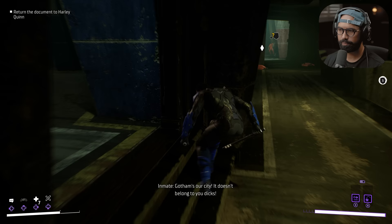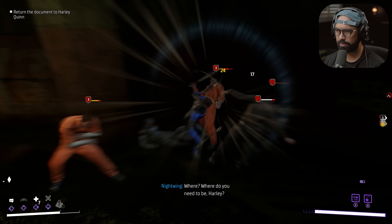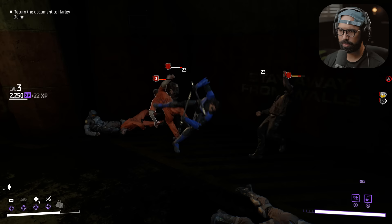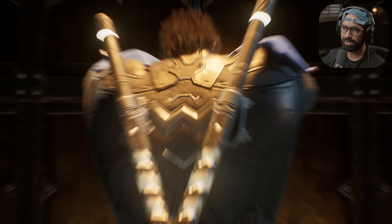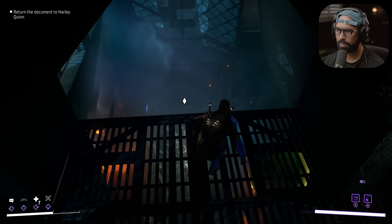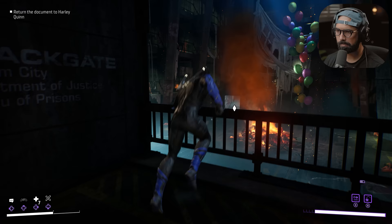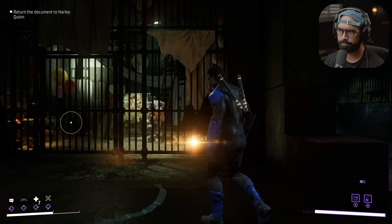Can I avoid these guys? I took out the big guard. I just want to take out the prisoner — that's the one that gives me XP. And some health, which I just lost due to that smack in the face I received. I'm out — I want none of this. Here we are — return the documents to Harley Quinn.